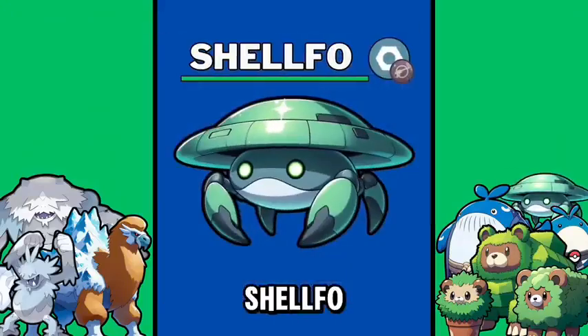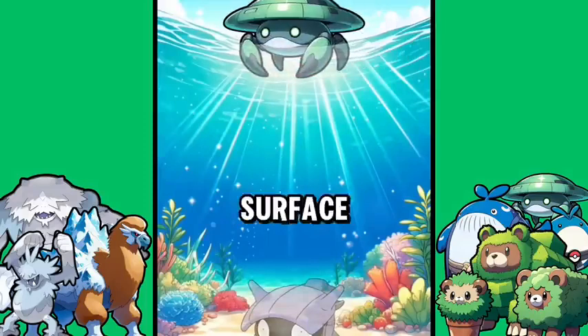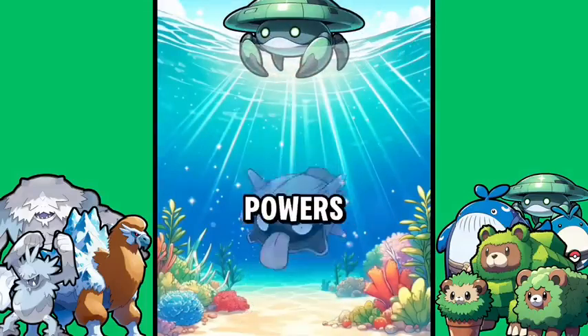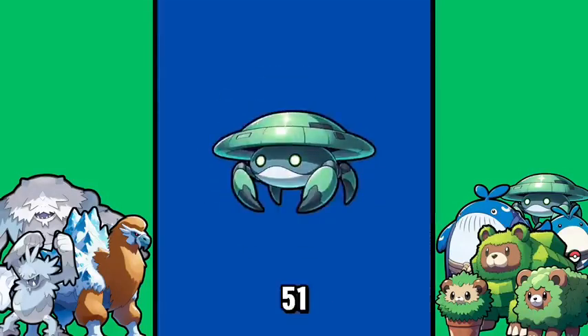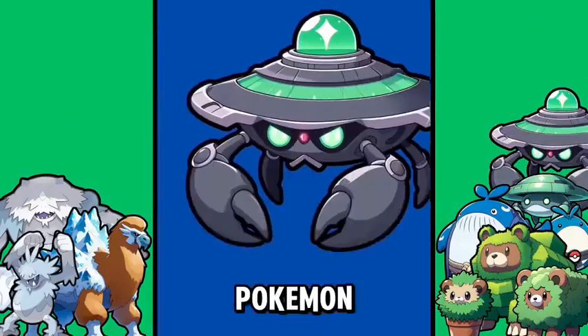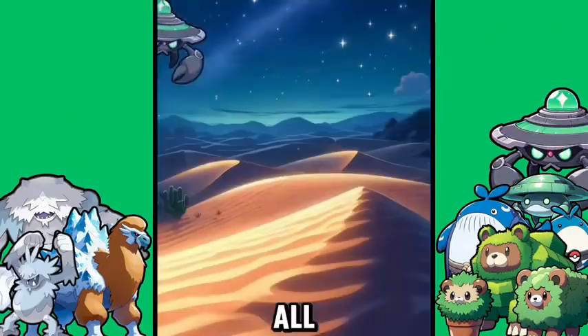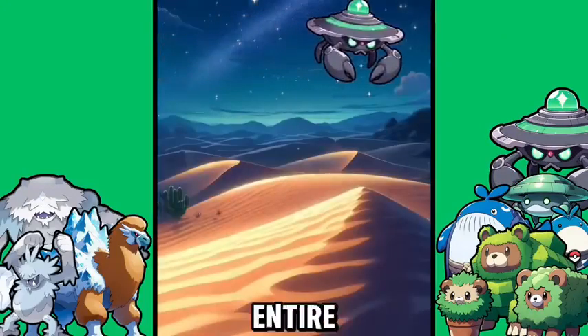Your Pokémon is Shell Foe, the unidentified Pokémon. These Pokémon hunt for food by floating on the surface of the water and using their cosmic powers to grab prey. At level 51 it evolves into Terrestrial — a very mysterious Pokémon where some trainers don't believe it exists at all, while others dedicate their entire lives to finding evidence of its existence.